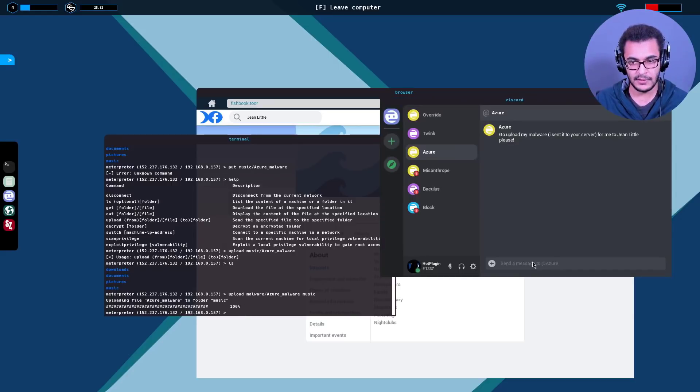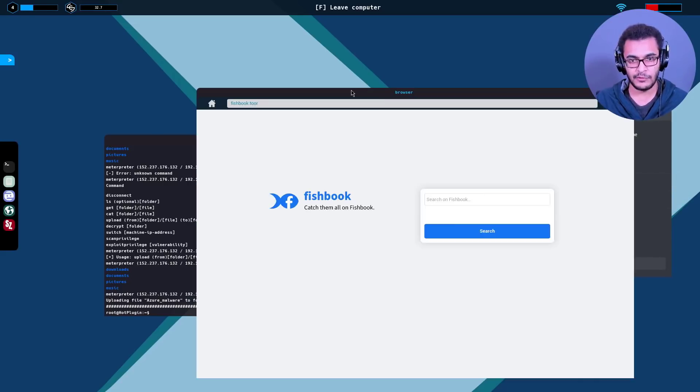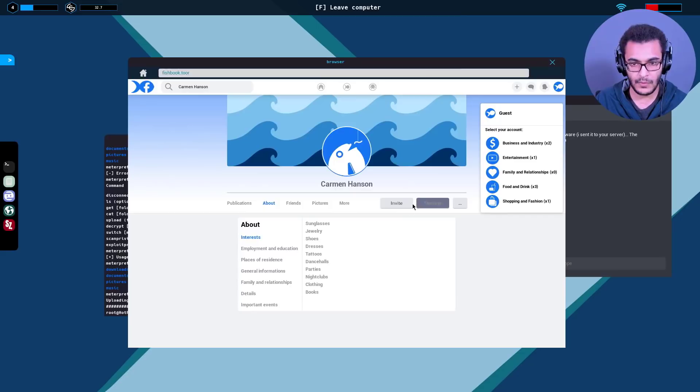That's done - hopefully this is enough cash. That's six shellcoin - come on, this is low balling. Carmen Hansen - do we have enough accounts? Let's try it out. Carmen Hansen - let's see what Carmen is up to.